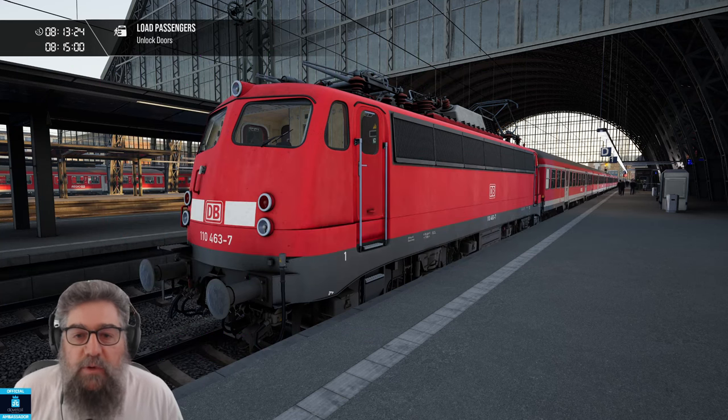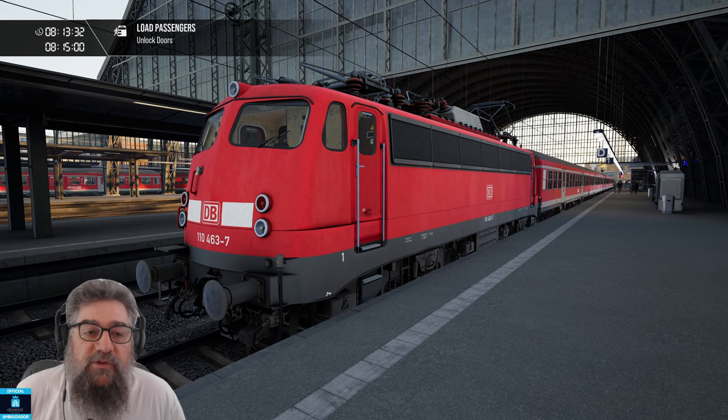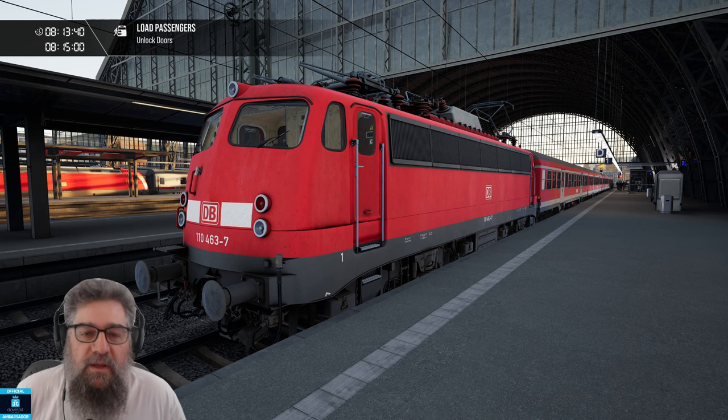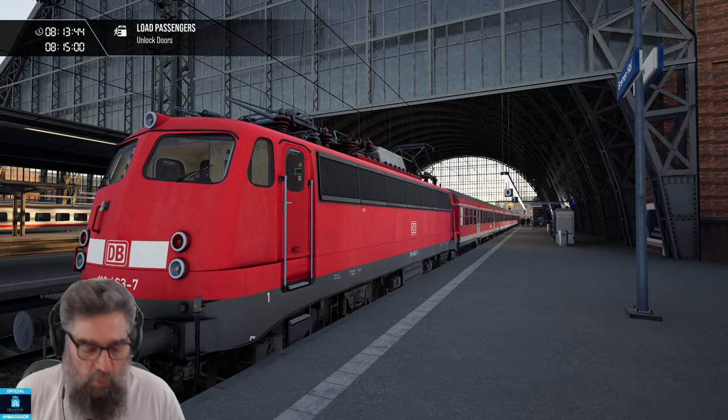G'day viewers, welcome to Bremen on the Bremen-Oldenburg route, brand new to Transim World 3. This is a tutorial on how to drive the beast in front of us, the nice vintage-looking VR110. It kind of reminds me of a Volkswagen Splitty Kombi. It's got the scissor pantographs on the loco, so it's the first one in the game with those.